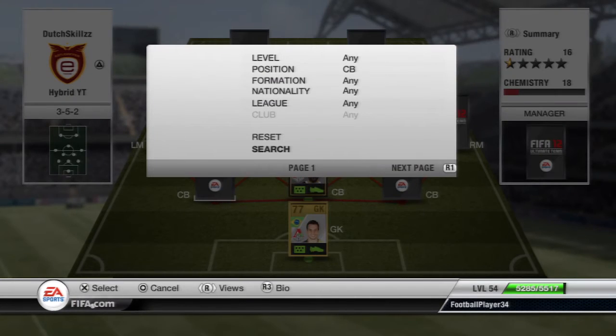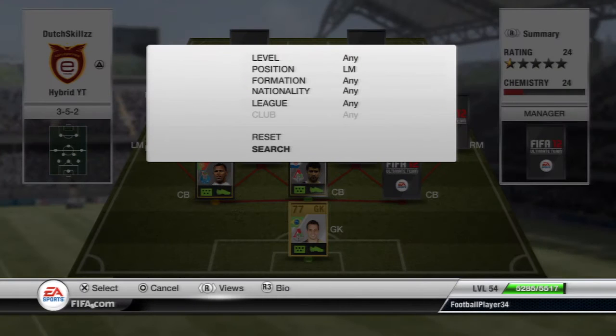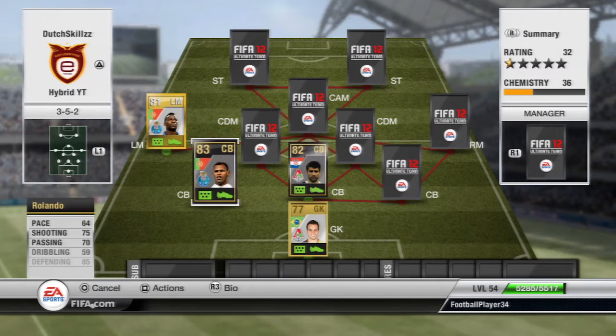Now I'll go ahead and put the left side in. At left center back we have the inform Rolando, and pairing up with him at the left mid spot we have Varela. As you can see, they are both Portuguese and both play for Porto, giving them both nine chemistry. Rolando is a really good center back I've used in previous squad builders with the Portuguese league. He has 74 pace, which isn't that fast for a three-back formation.